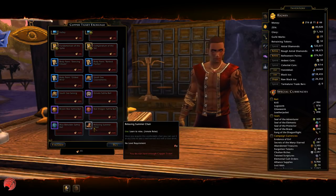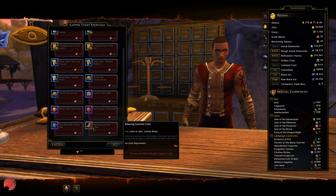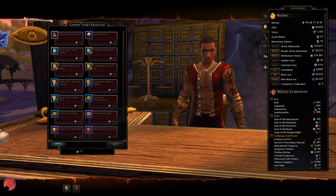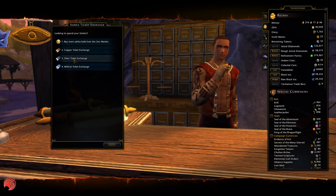You can get a chair — oh, it's actually an emote. Okay, you can unlock an emote here. So those are the bronze rewards, and you will get a lot of bronze tickets usually.